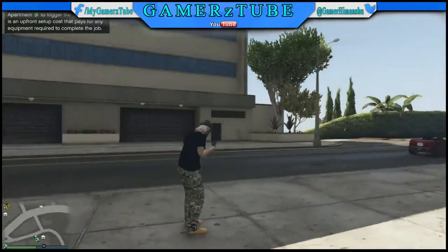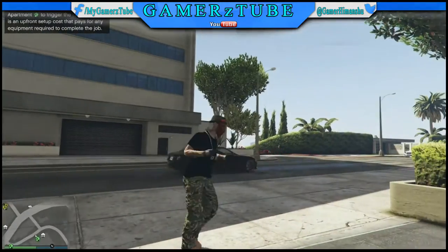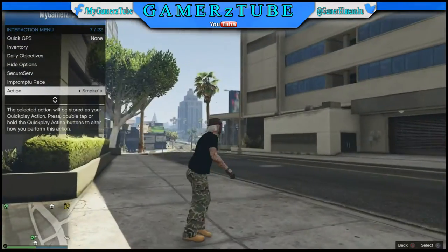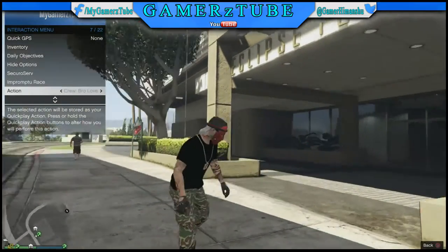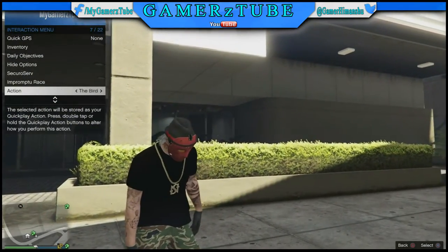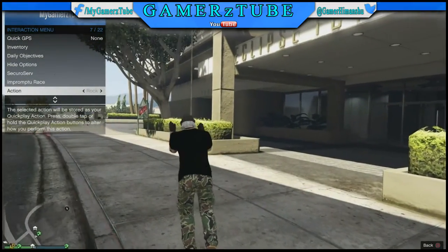Yo, what is going on my gaming army, it is your boy gamer and today we are back with the new GTA glitch. Yeah guys, this is the drunken glitch as you can see in the title. You can do this animation — it will look pretty sick. Show this glitch to your friends; nobody can figure out how you do it until you see this.